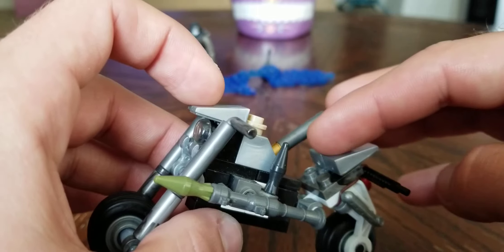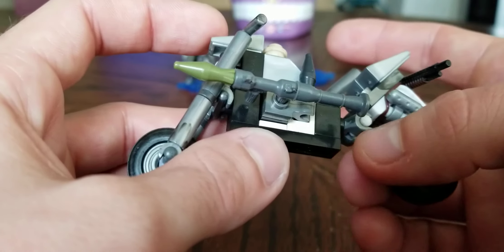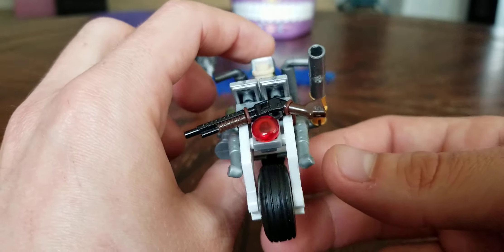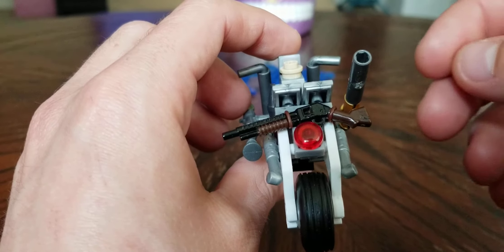I've got back fenders here that also act as a back support, like a seat, and these actually act like pegs — his feet fold up perfectly and just hook right into them, almost like bars on a superbike. On the back I've got the red taillight of course.